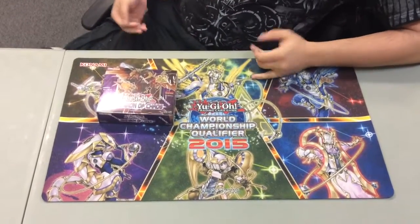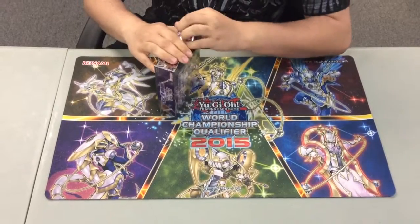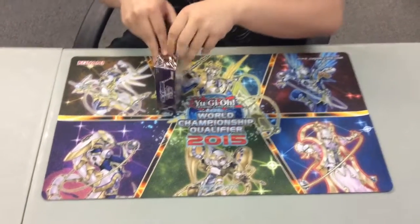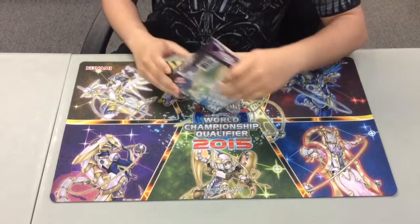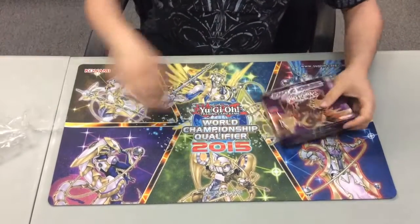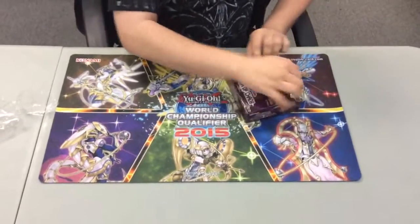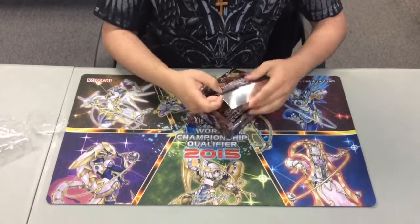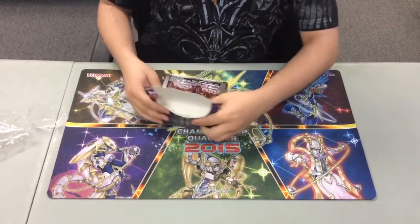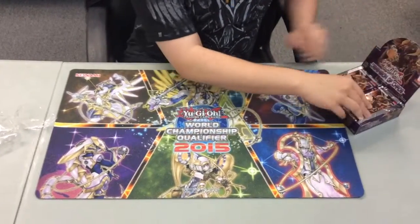Hello people, I'm back again and it is time for the official box opening. If you remember, we pulled the Pendulum Draco monster in the sneak peek, as well as Black Luster Super Shield. Hopefully I can pull well from the actual box opening. Since I already gave the intro for this episode, I'm not going to go any further with that. 24 packs of Dimensions of Chaos — let's see what we can pull.